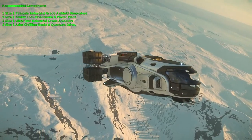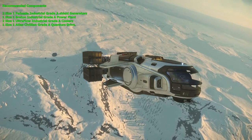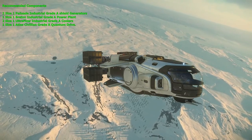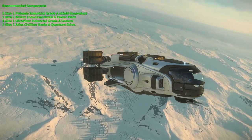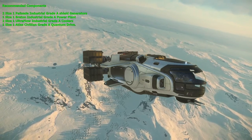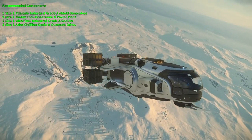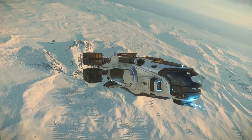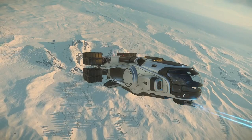For recommended upgrades, I'd suggest two size one Palisade industrial grade A shield generators, one size one Breton industrial grade A power plant, two size one Ultra Flow industrial grade A coolers, and one size one Atlas civilian grade A quantum drive. This will increase your abilities in every category and provide stronger shielding against pirate attacks. The upgraded quantum drive will shave almost two minutes off the Crusader to Hurston time and four minutes off MicroTech to ArcCorp. For weapons, I'd switch to a CF-117 Bulldog repeater as a last resort.